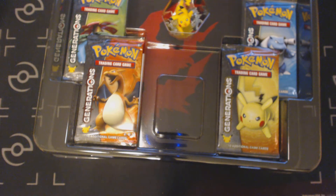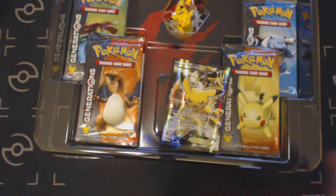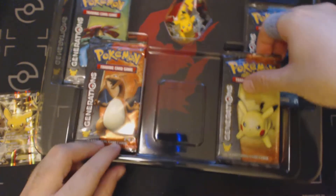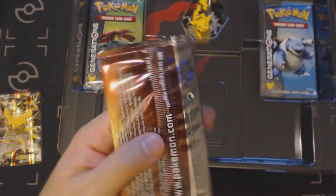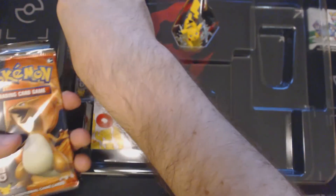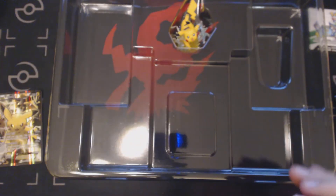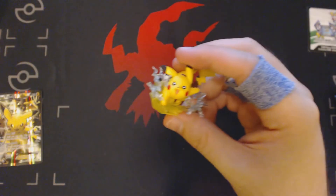I'm going to pull the Pikachu out off camera, because it's packaged in there quite snugly. Here's our Pikachu EX promo card. I actually think this is a very good card for Expanded, if you can combine it with stuff that can accelerate energies. We've got our Trading Card Game Online code card, which will unlock four random Generations booster packs and the Pikachu EX promo card. We've got four Generations booster packs, we have our poster, which you've already seen previously, and we've got our little Pikachu figurine.